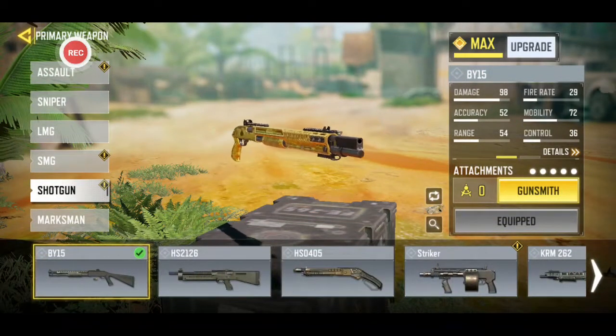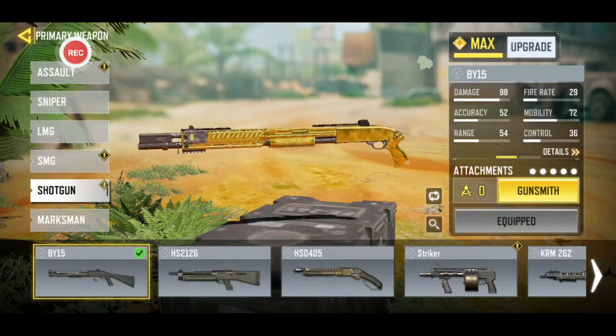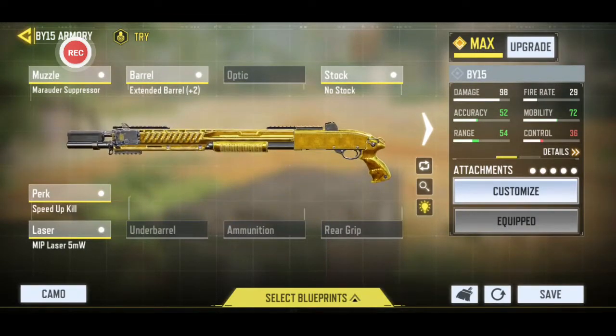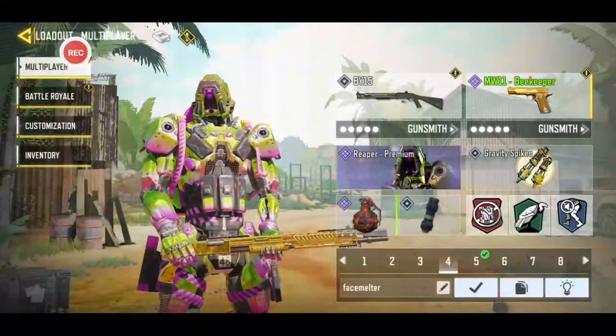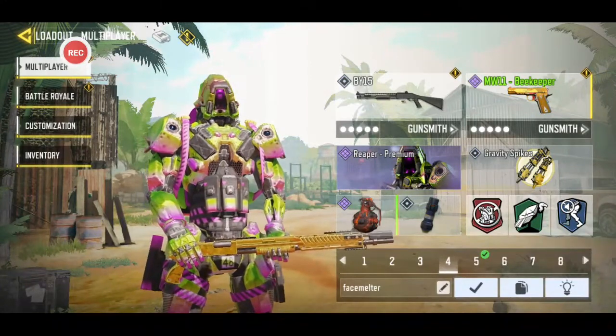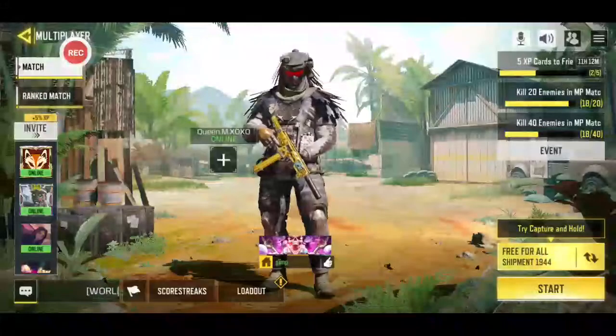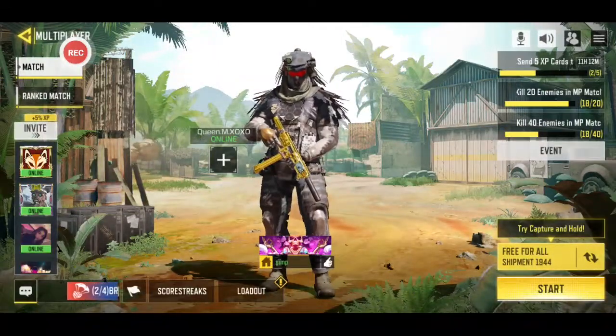Next season this is going to be a rip — they're nerfing it. But you know, if you still like it and want a good setup, this is the one to go with. I use no stock, extended barrel, marauder suppressor, speed up kill, and the MIP 5 million laser — something like that.